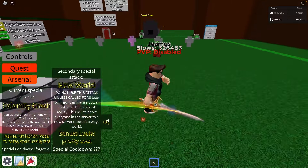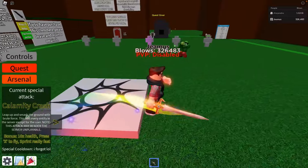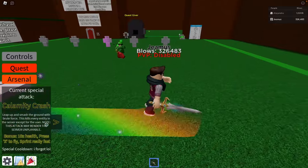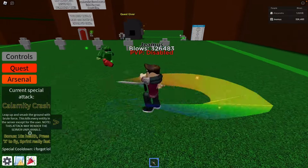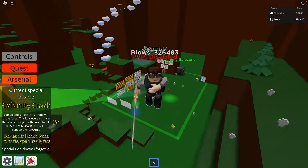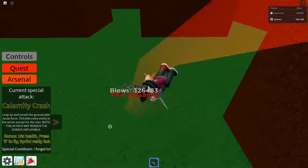The first one I will show you right here is Calamity Crash. Leap up and smash the ground with brute force. This kills every entity in the server except for the user. This attack may render the server unplayable. So this sword also has a bonus of 10x health, and you can fly by pressing X, which is really cool. And you sprint really fast, which let me show you right now.